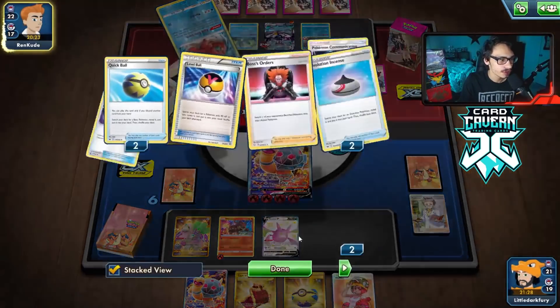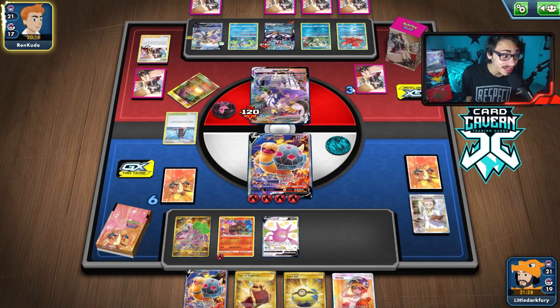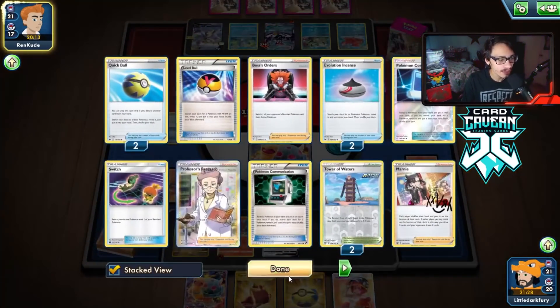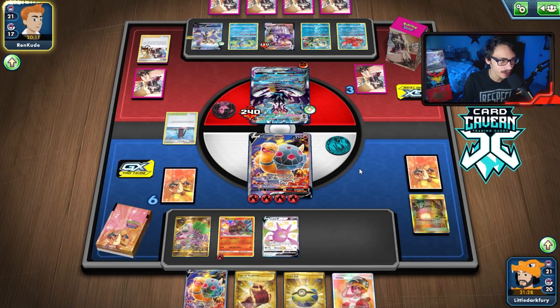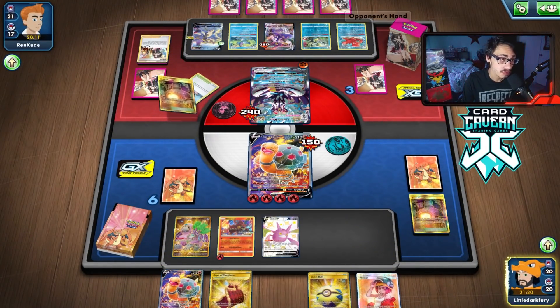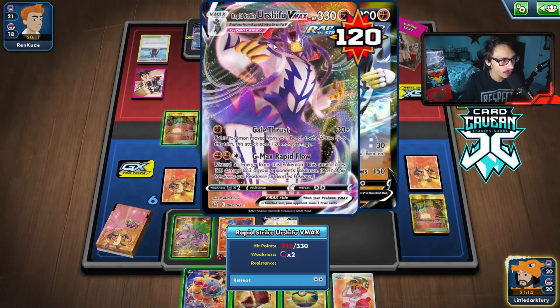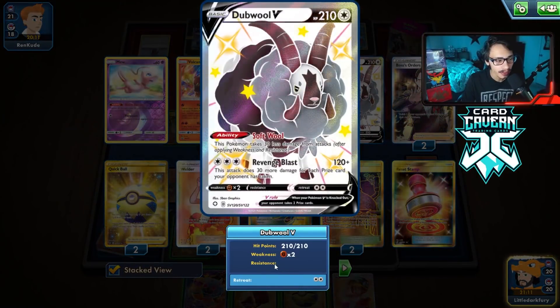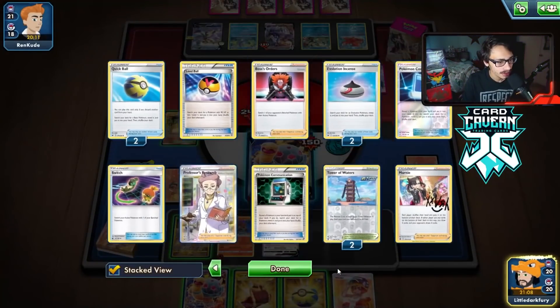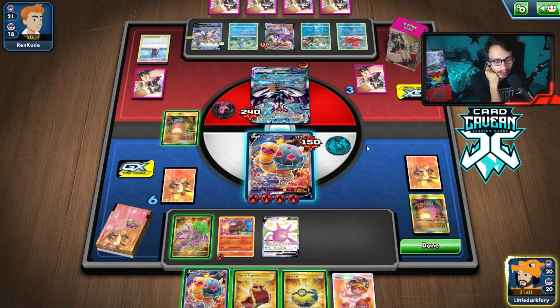We Quick Ball and Boss to knock out the Urshifu. They do play three Tower of Water — I was not expecting that. We get a prize and we're actually getting close to winning. If I had Dedenne in play we literally could have won by KOing the Urshifu earlier. I'm regretting not benching Dedenne — I think I would have won the game that way. That really sucks.